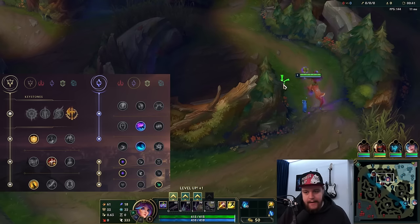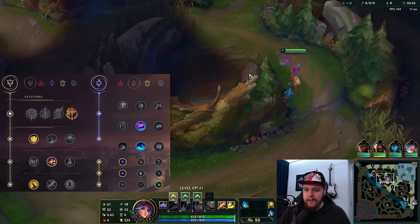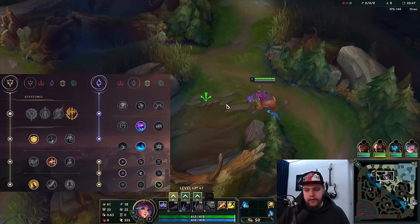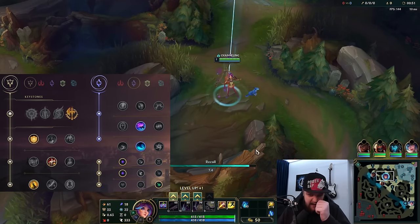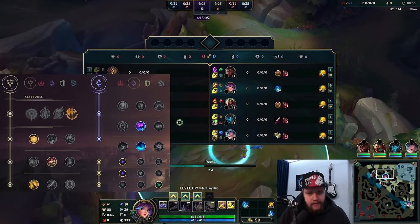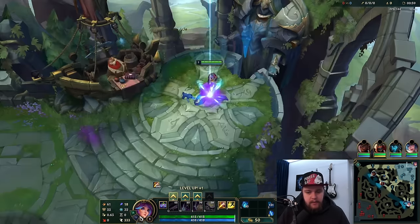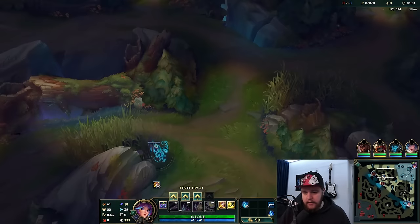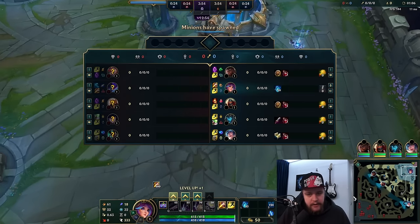Alright, time for a Lillia game. This is going to be a beginner's guide to Lillia, so I'll explain everything in as much detail as possible. It's going to be a low-elo game to replicate the similar type of teammates and teams you will be facing. Near the end of your recall, place the ward and get the oracle lens to play the game with. I like to do this to avoid invades.